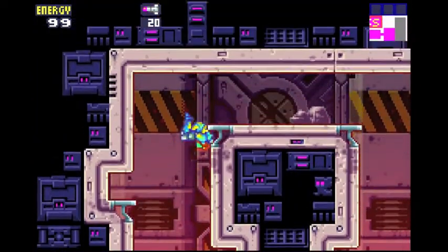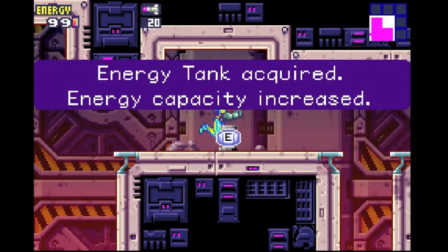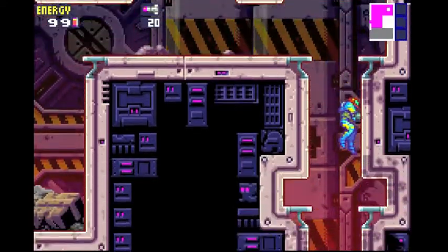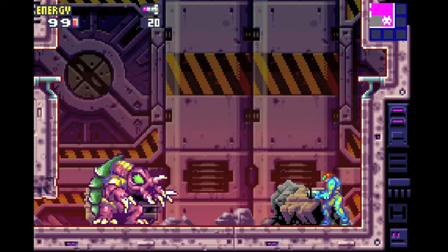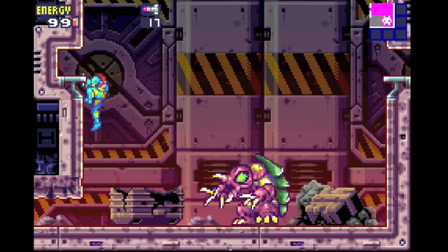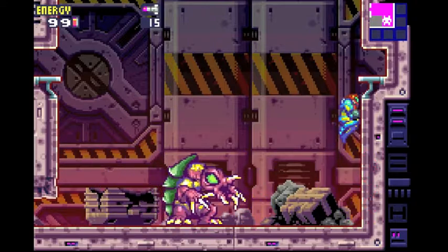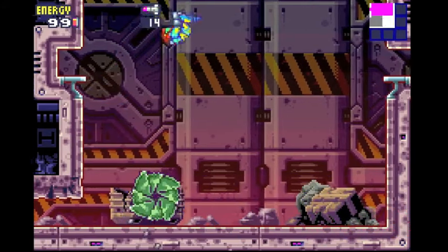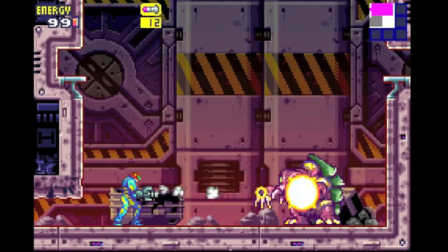Energy tank! This is the first energy tank in the game — it raises your maximum energy by 99. You can see in the top left there's a bar for the energy tank. When the number next to it goes to zero, it will move to my next energy tank since I have two now. Meet Arachnus, the first boss in the game! What you want to do is shoot him with missiles when he's facing you. He has three forms of attack: that slash thing, rolling at you, and fire — he spits out fire. You don't want to step in that.